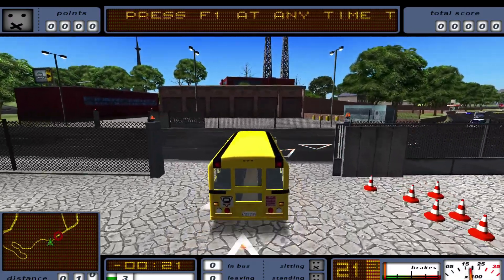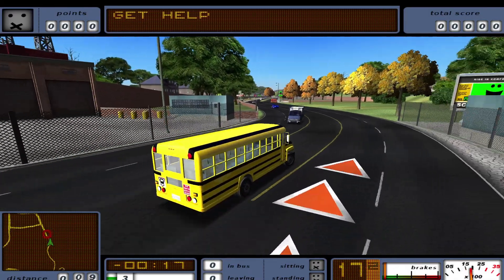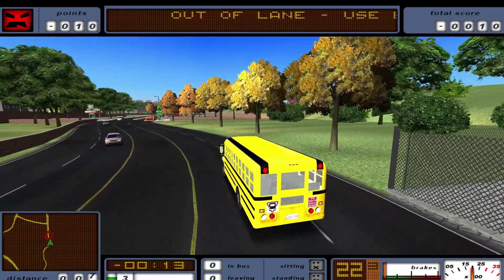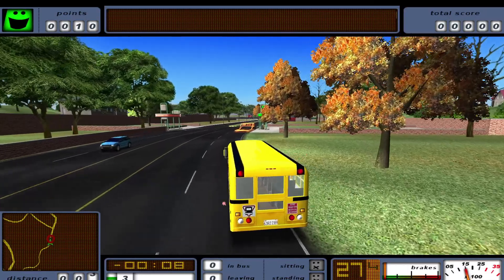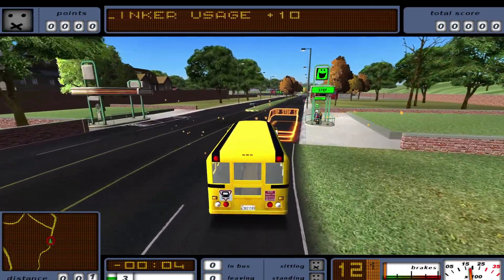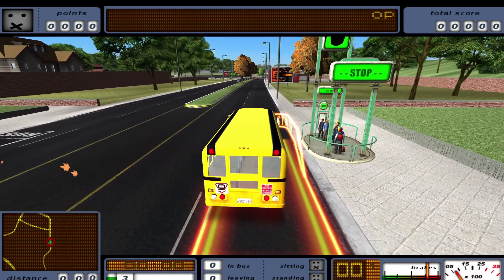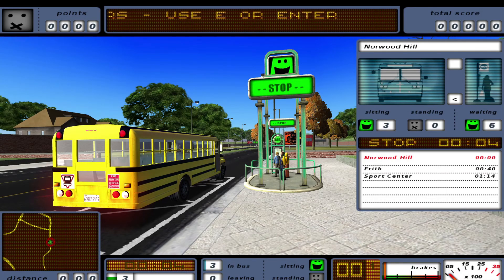We're doing the first drive here. Take the first turn — that almost went horribly wrong into a car crash, but we made it. We got a penalty for riding out of lane. We need to use blinkers and respect the way of the road. Here to do our very first pickup. Let's get those people in.